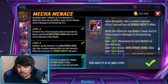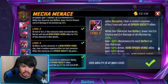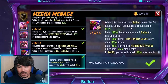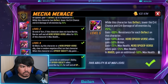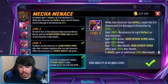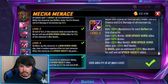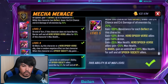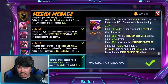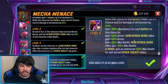She basically isn't tanking, but she's doing everything else that needs to be done to help the team. While this character has deflect, lower the crit chance and crit damage of all enemies by 25%. Outside of raids, 100% resistance for every deflect on this character — and they can stack up pretty high with Penny Parker — 50% armor, the team gets 25% max health from hero Spider-Verse, and in raids an additional 50% health. So in total, Spider Society in raids gets 75% max health from Penny Parker.